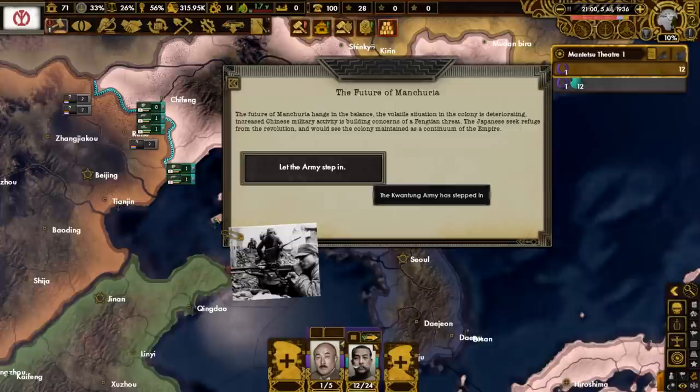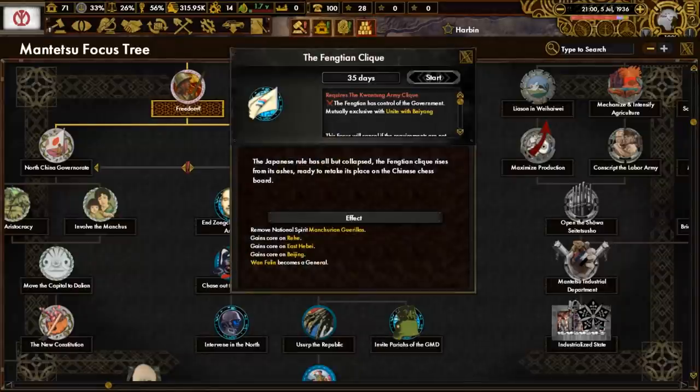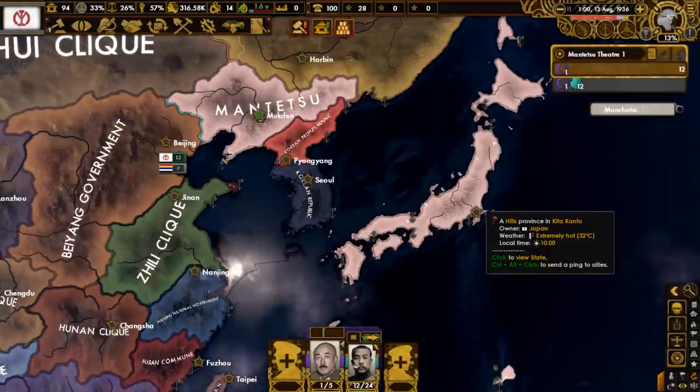This is a response to increased Chinese military activity. In the focus tree, we will complete the Kwantung Army clique, and when possible, we will do the Fengtian clique and the New Blood. The Japanese stopped fighting themselves, and the side that came out on top is the Imperial one. The revolution in Japan has failed.